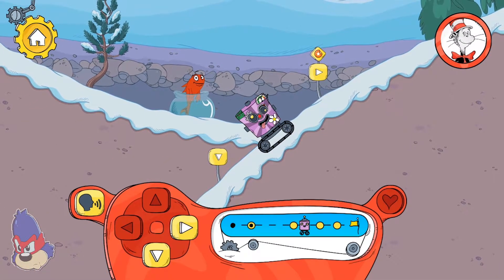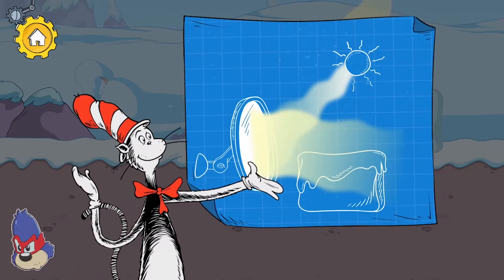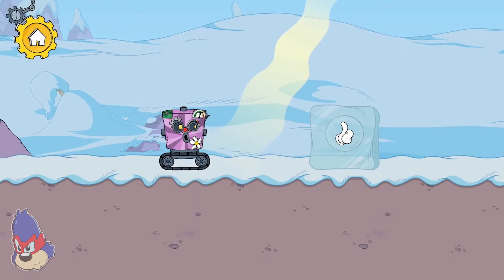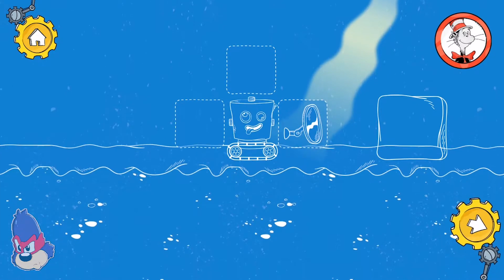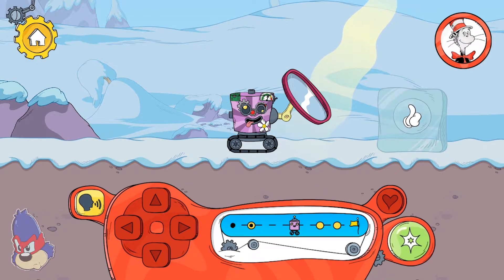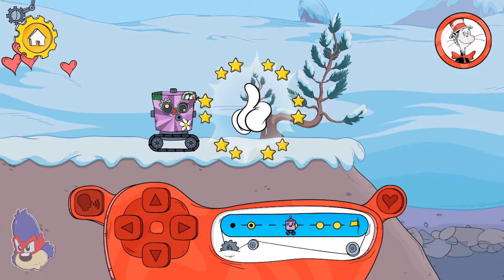Hmm! Which way should we go? The Heater Maboodle reflects warm sunlight in any direction we aim it — let's work together! The Heater Maboodle reflected the warm sunrays and melted the ice. You found a sticker for your robot!